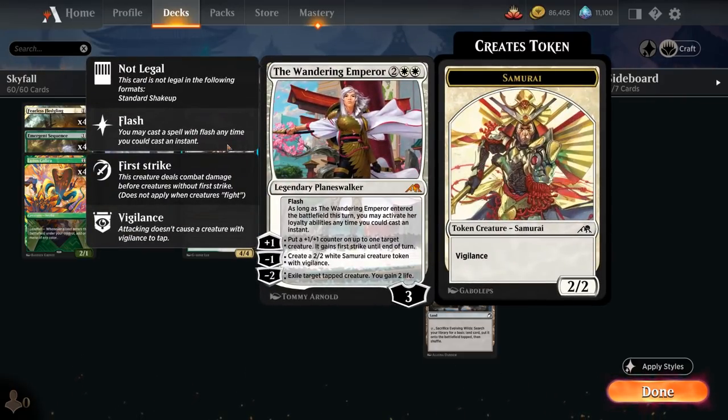The Wandering Emperor is next — the 4-mana Planeswalker can be flashed in and activated the turn we play her, putting a +1/+1 counter on up to one target creature which also gains First Strike until end of turn. That's another way to modify our creatures at instant speed. The minus one makes a 2-2 Samurai token with Vigilance, and the minus two can exile a target tapped creature and gain two life, giving our deck some much-needed removal.